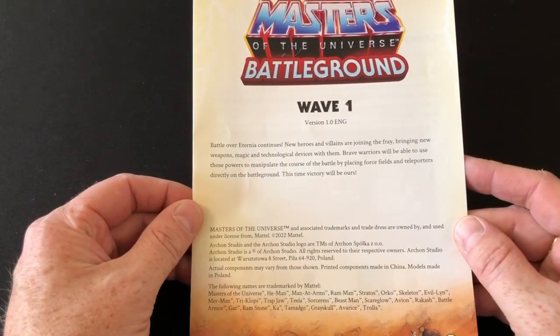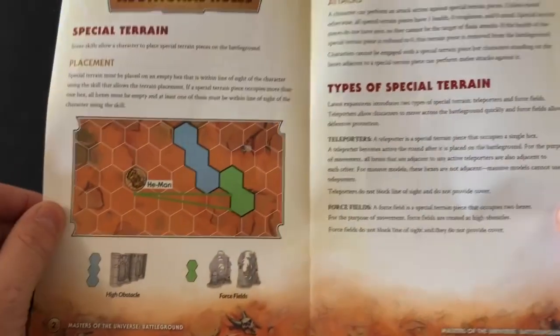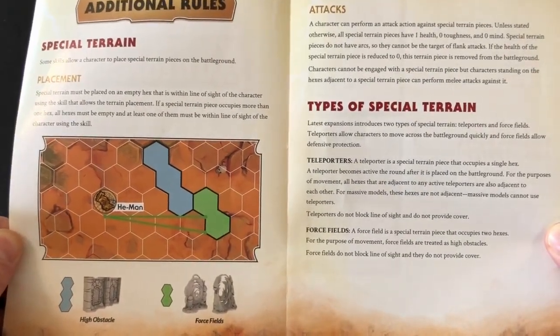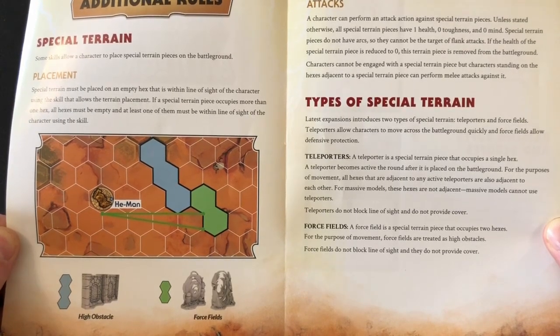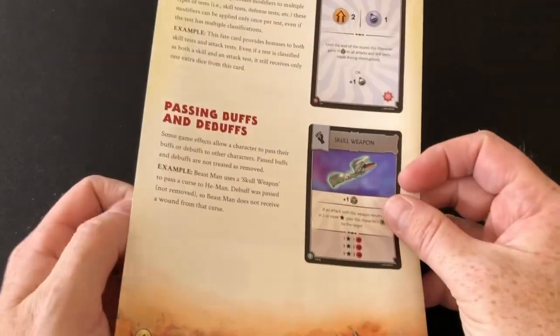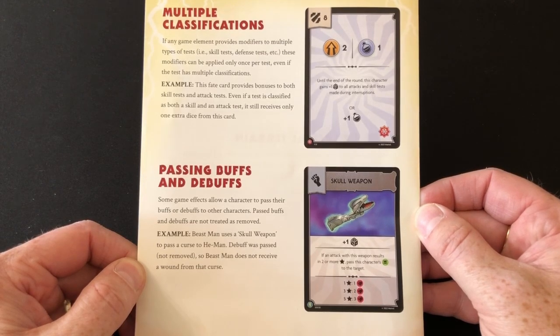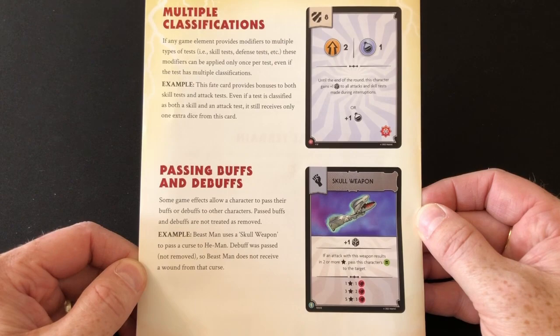This same rules leaflet appears in both Wave 1 expansions and covers the rules for teleporters and force fields, as well as a few FAQs regarding new cards. The teleporters are simple enough. Once they are active, every space adjacent to a teleporter is also adjacent to any other teleporter. They can be targeted with attacks and they have one health, zero toughness and zero mind, so they're pretty easy to destroy.